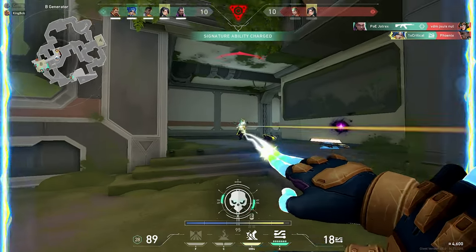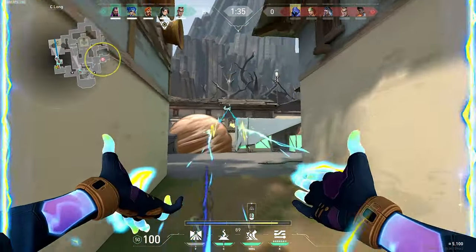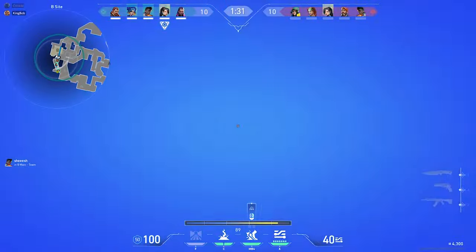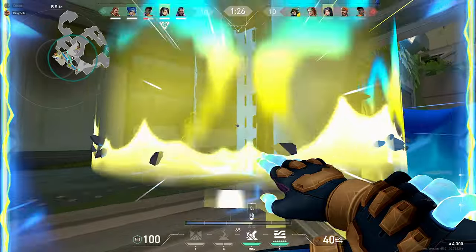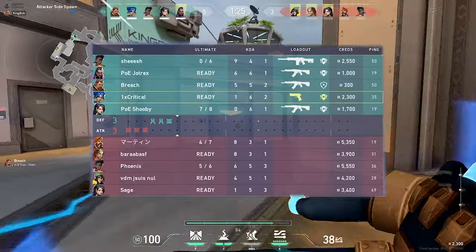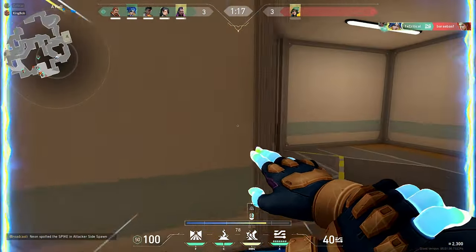Neon's ultimate can be very broken if used effectively. You can double slide by using her normal slide first and then pulling out your ultimate and using her second slide straight after. With her ult, you can take sites pretty fast and clear lots of corners, but you can easily get tunnel visioned and run into their spawn without realising. If you have her ult available and it's an eco round, I'd recommend using it — just pair it with a heavy shield. You don't even need a weapon; if you kill someone you can pick up their weapon.